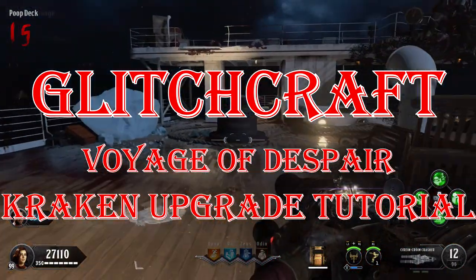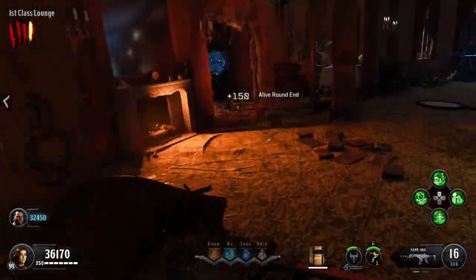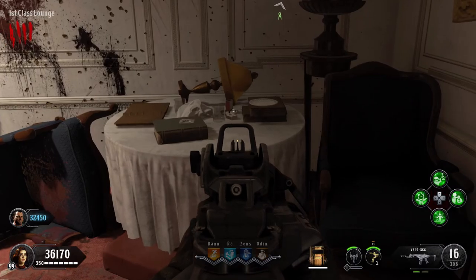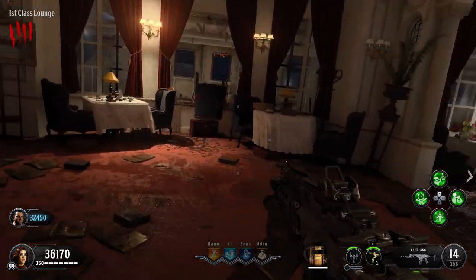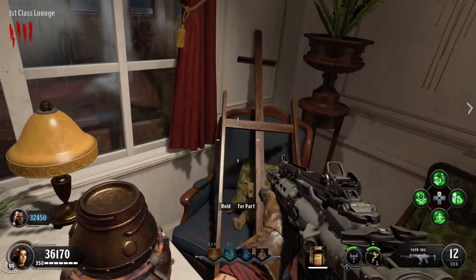The first thing we need to do is pack-a-punch the Kraken like you would any other gun, and then collect a few parts. The first part can be found in the first class lounge area of the map, on top of one of the tables with white tablecloths. In my game it spawned on this one — it's the pot — so go ahead and pick that up.